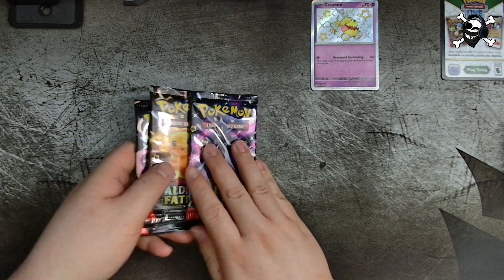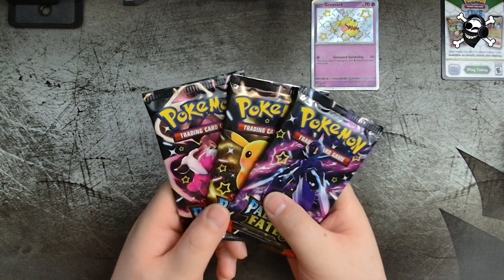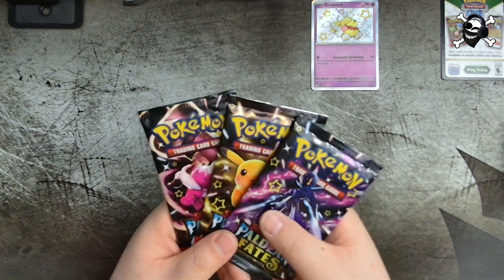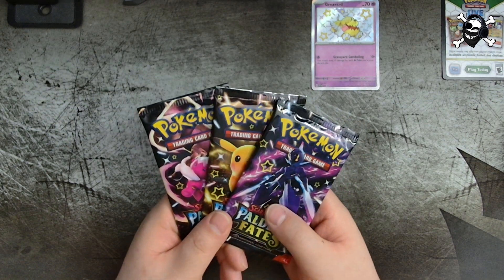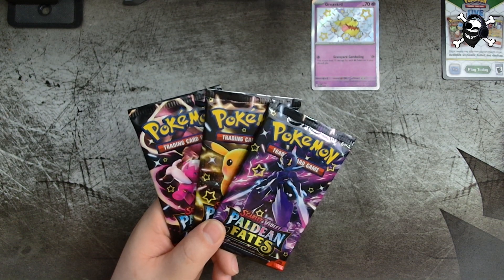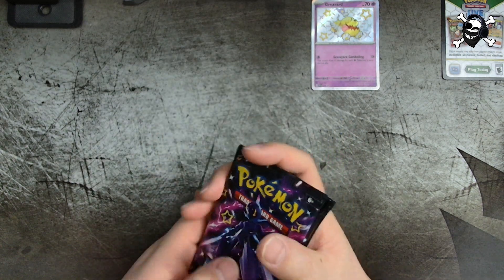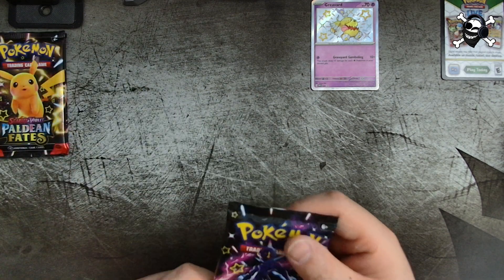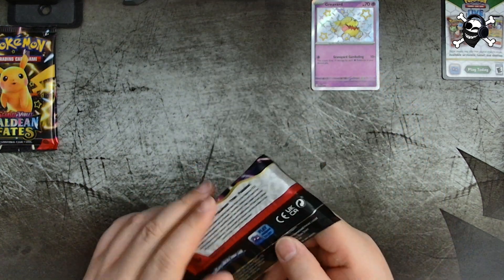The main stars of the collection are the packs, so hopefully we can pull something good. Hopefully we find a shiny in this collection, because in the Maschiff Techo Sticker Collection we didn't pull a shiny — we did pull an EX card which is cool, but no shiny. So maybe we will in this one. Let's see — pack number one, let's go!